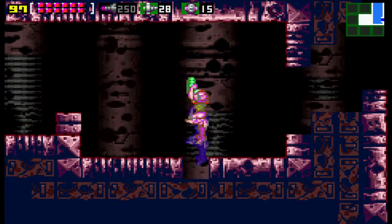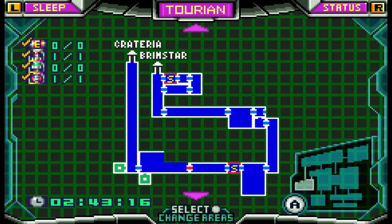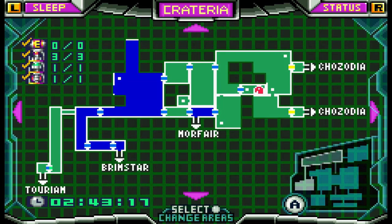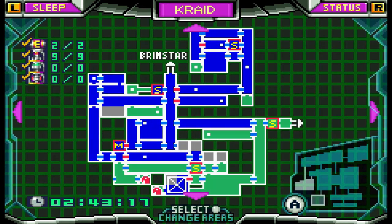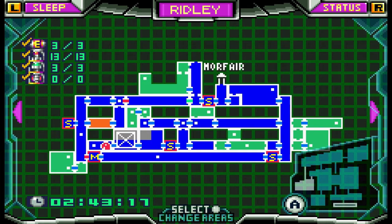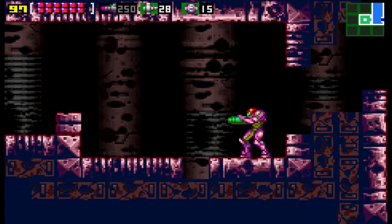I'm going to show you everything in every area: Terrain, Chozodia, Crateria, Brinstar, Kraid, Norfair, Ridley - everything is checkmarked. We now have 100% of everything in the game.